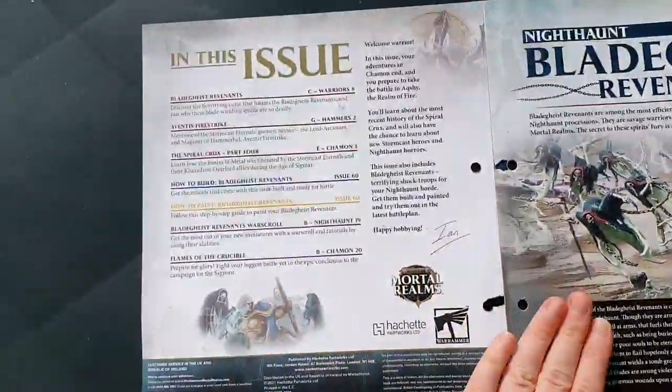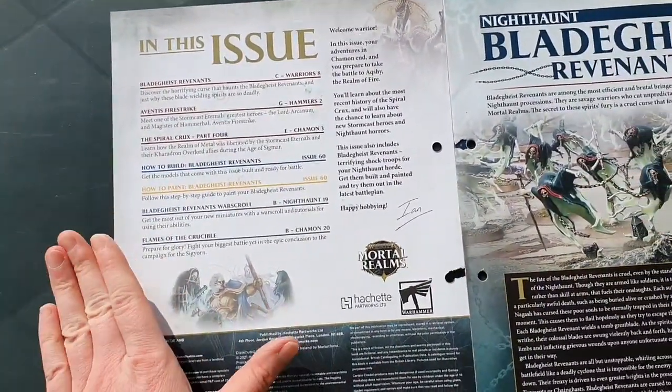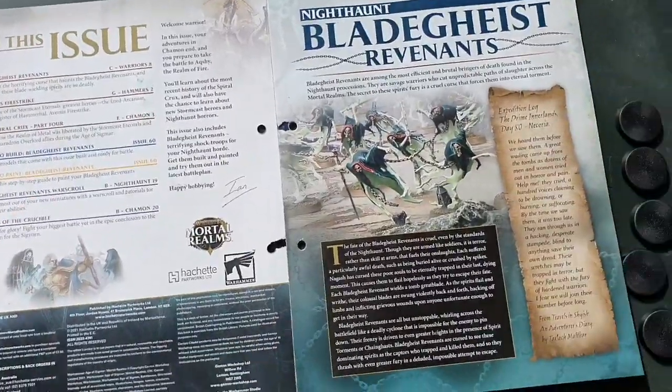So let's crack open and have a look at this. This is the issue, the contents page — issue 60. Remember, we've only got 20 more issues of this and then it's done.